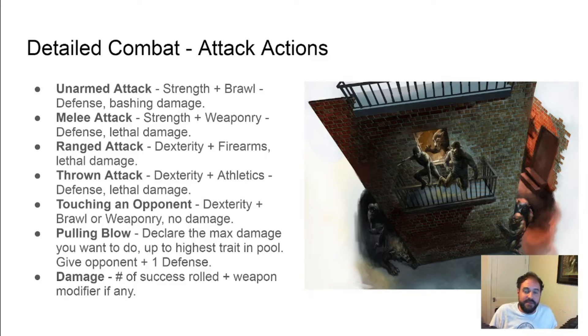Now we cover the more in-depth combat rules. Unarmed attacks typically do bashing damage. Melee, ranged, and thrown weapons do lethal. Touching is when you want to tap an opponent to plant a tracker or to target them with a touch spell like in Mage the Awakening. Pulling a blow grants an opponent plus one to their defense but allows a character to set the maximum amount of damage an attack can do, up to their highest stat in the die pool. Damage is how many successes are rolled on your attack plus any weapon modifiers, so one success can still do a lot of damage — for example, the chainsaw has a base bonus of three damage, so you do four damage total.